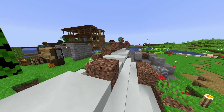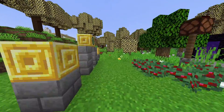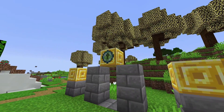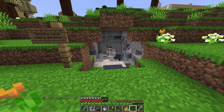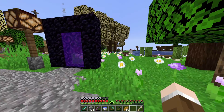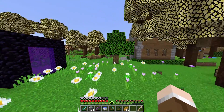Moving on over here, we have a lost computer — if you don't know what that is, just go check out my other videos. Here we have an end portal, but it's not a portal. And here we have a spooky cave. Another portal over here, and yeah, I already showed you all that, so let's move on.